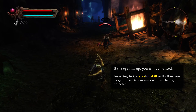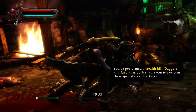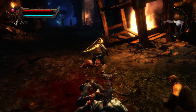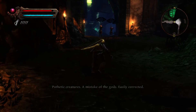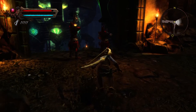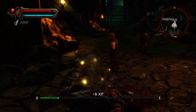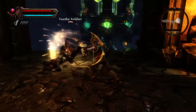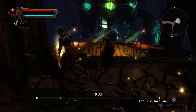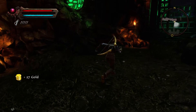Focusing on the stealth skill allows you to get closer to enemies without being detected. You can become your own assassin if you want. I can't get them both at once, but I can take one out before the other is alerted. There's even lockpicking in this game too.